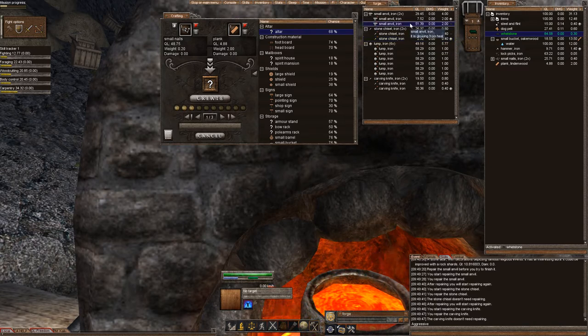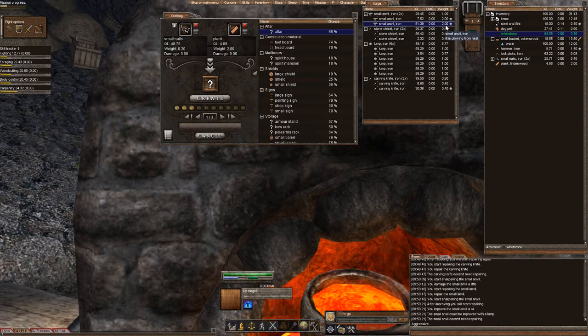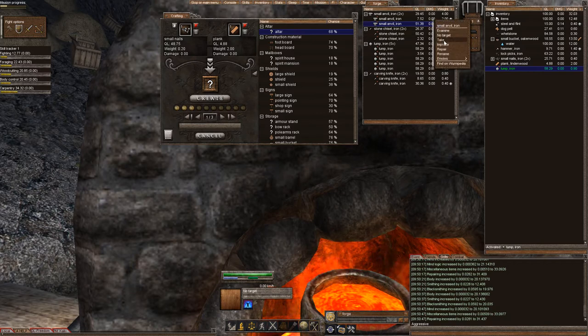Let's go ahead and improve the small anvil — right-click, sharpen. I'm sharpening the anvil. I made some damage, so I'm going to repair it, then right-click, sharpen again. Now I need my lump. It has to be glowing hot — a lump that's not glowing hot will not work. I'm going to activate my lump and improve. This is all it takes to make your items higher quality. The reason I'm failing so much is because my blacksmithing skill is only 20, which really isn't high enough to improve this.